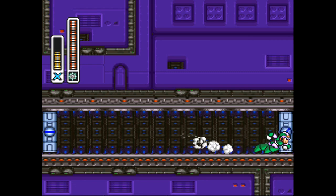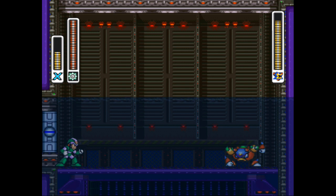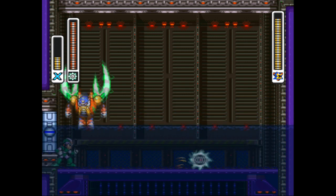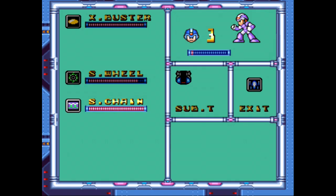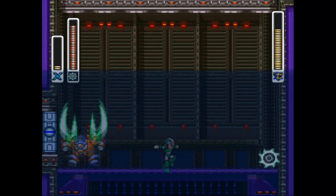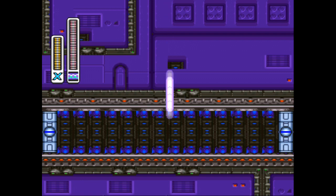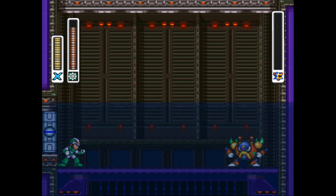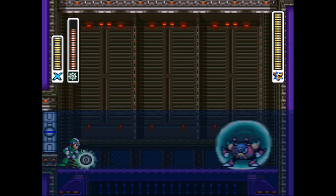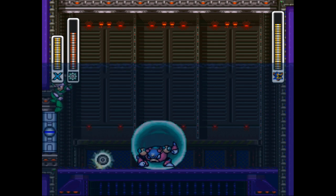Luckily I've got this guy's weakness. That's another thing about this game that I think I like better than the original Mega Man X — even if you have the guy's weakness, you still have to hit the guy ten times or so. He jumped right into it, that was pretty satisfying. I'm just off today; I just can't get the timing right for my jumps. You gotta be careful with this guy or else he'll send his little crab minions after you, just like that.